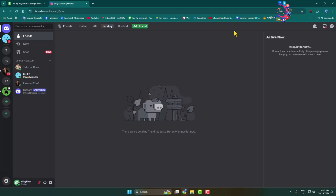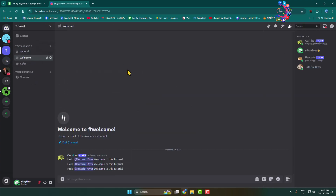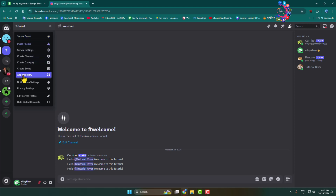In this tutorial, I will show you how to delete multiple messages in Discord with the MEE6 bot. Follow all these steps carefully. First of all, we have to add the MEE6 bot to our server. Go to your server, click on the server name, and click on App Directory.